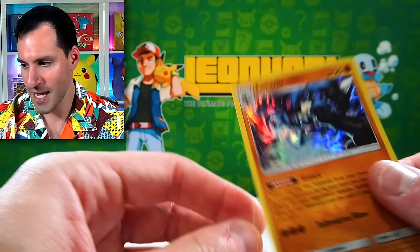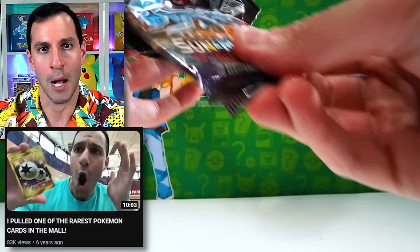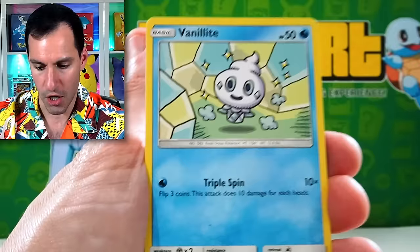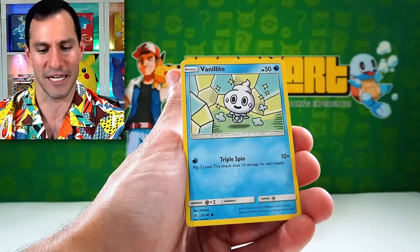I was at the mall — Stonebriar Mall in Frisco, Texas — at the food court, and I pulled the double colorless energy. I was so excited and maybe a little embarrassed. Altar of the Moon and then Altar of the Sun in that order. I pulled it in the food court — people's reactions were great because I was having a lot of fun.